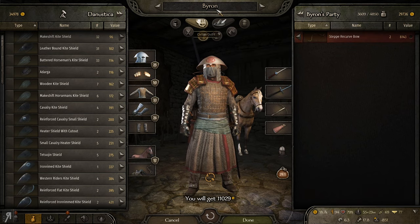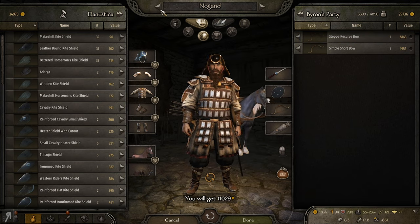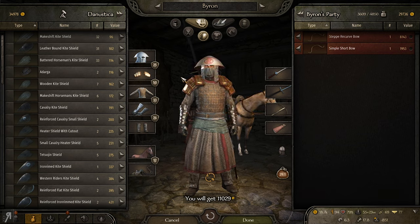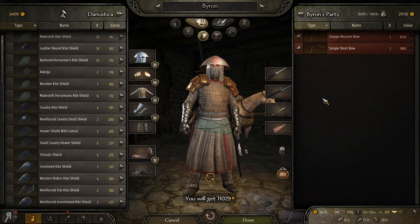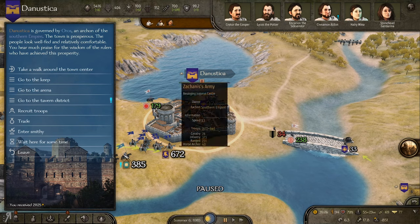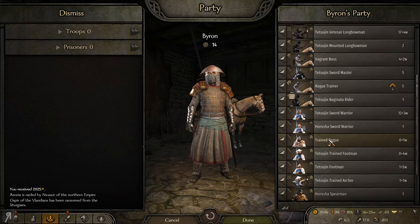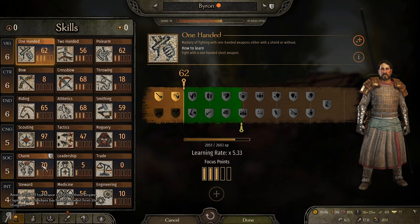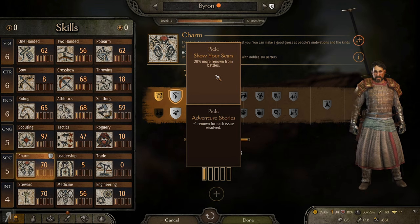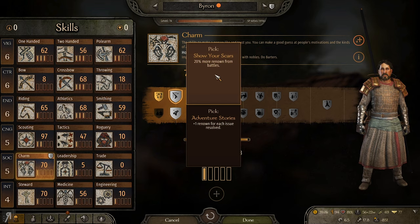I'll sell that for 11,000, and look at that — a Steppe Recurve Bow! I'll give it to this fellow — wait, he was already using that. No one else needs it so I'll just sell the remaining bow for 21,000. Now we're gaining from selling random loot, which is always nice. Everyone has leveled up very nicely. We've also leveled up in Charm skill — 20 more renown from battles is always what I'll be taking.